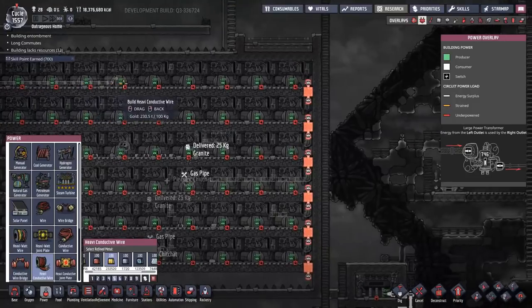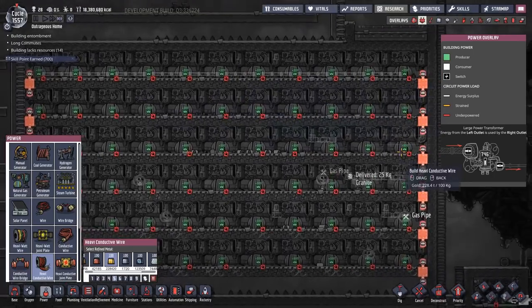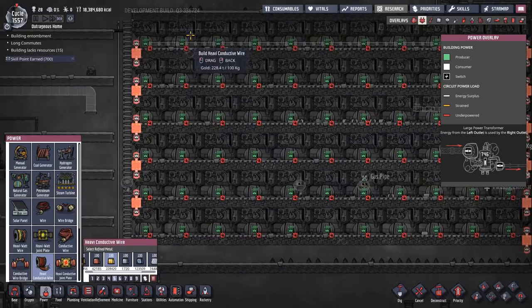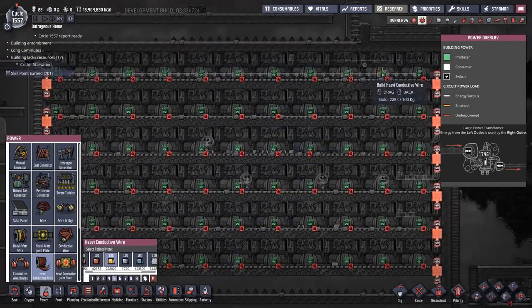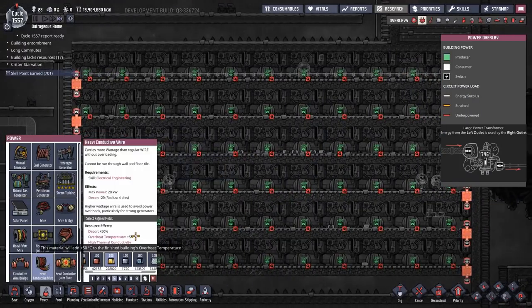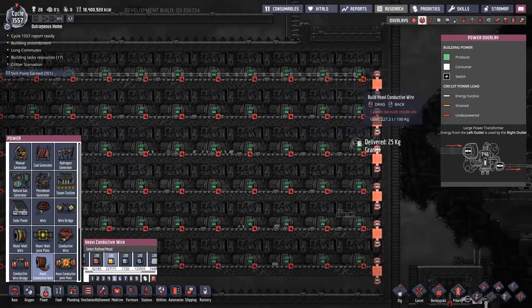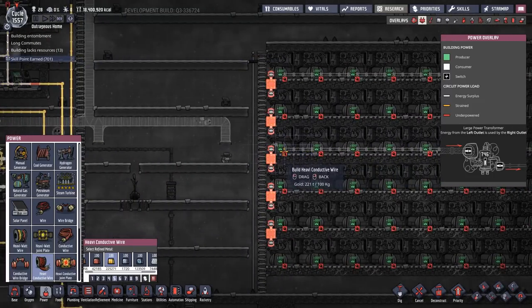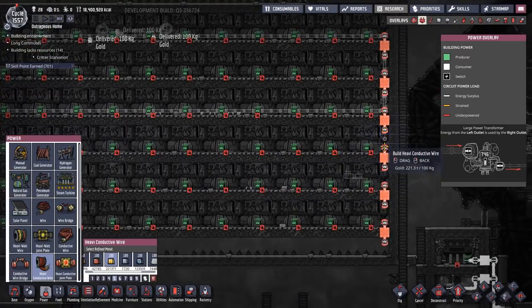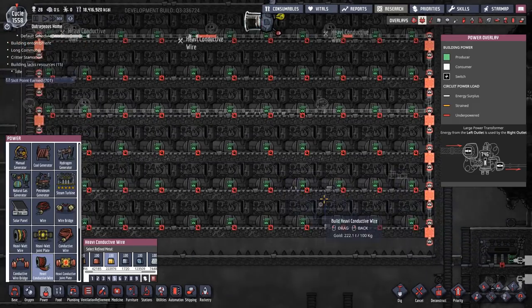The top row is the first that will become active, so I want to hook that into my bottom power generation grid. I'll curve it around back here and bring it straight down the side. That's power grid number one — the bulk of it — then I'll link all the way down to the bottom two rows. Those bottom two rows are going to be a little trickier.